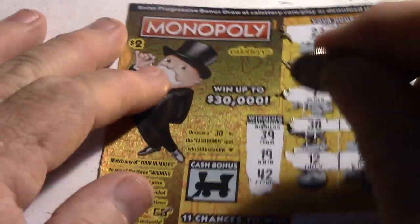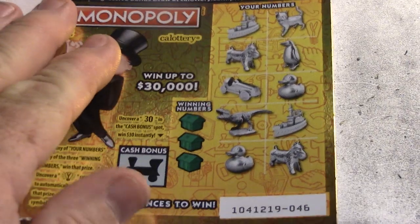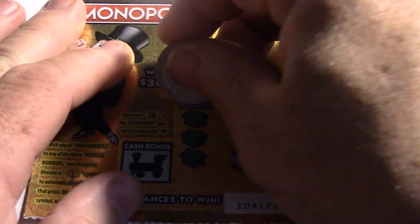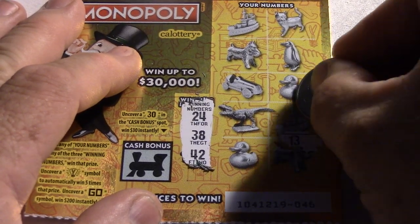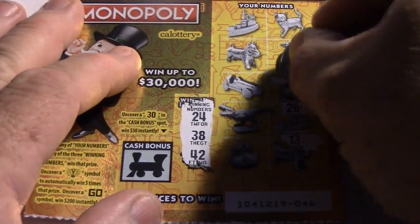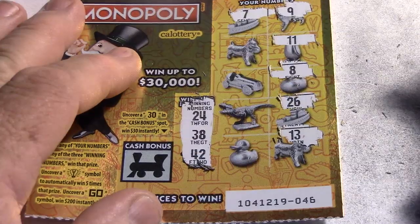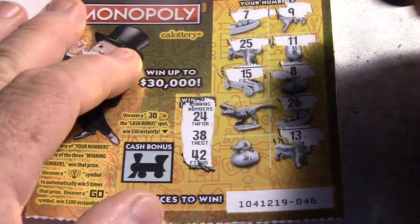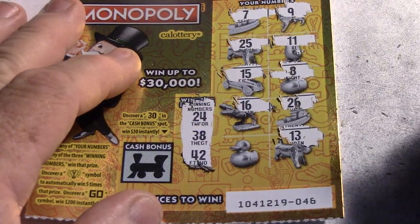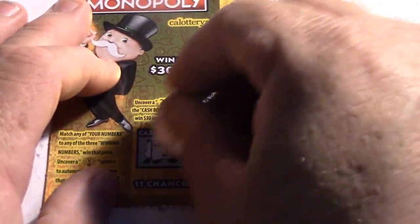Alright, come on instant: 30? No, 31. Alright, that's three no-gos. Okay, number four card: 46, 24, 38 and 42. We got 13, 26, 8, 11, 9, 7, 25, 15, 15, 16, and the last one: 22. Let's see if we got that 30 — nope, 33. That's four in a row no-gos.